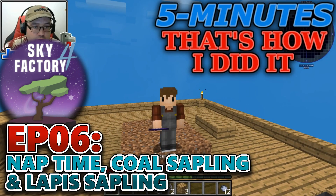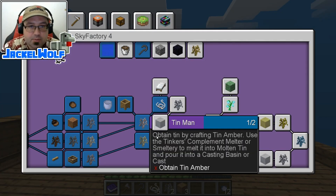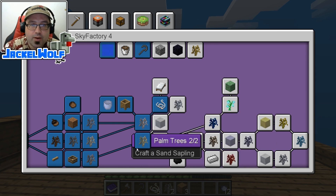If you've been following along, you know that we are working our way through the Advancement book. Last episode we did the Palm Tree, the You Cotton Be Kidding Me, and the You Cotton Something Advancement. That was the Cotton Tree where we got the String, and then the Palm Tree where we got the Sand.